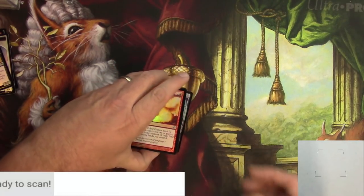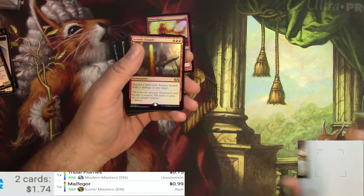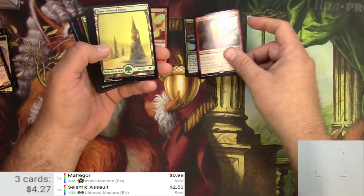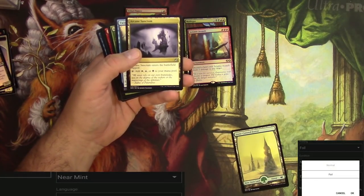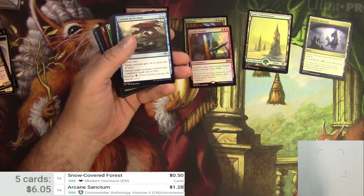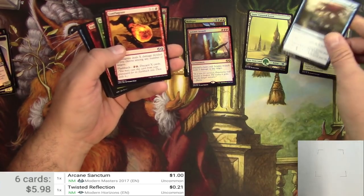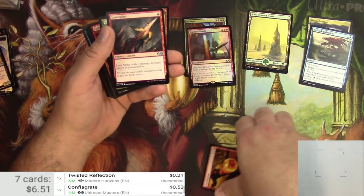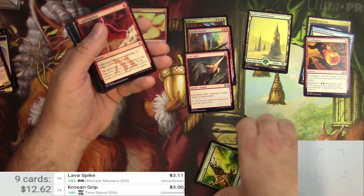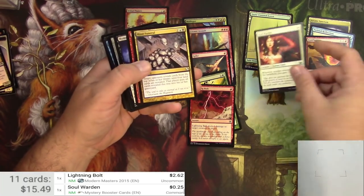Ready to scan — doing the foils first. Tribal Flames — not quite Malfegor — 99 cents. Seismic Assault as a foil — a couple bucks. Switching to non-foil: Snow Covered Forest, Arcane Sanctum — different version — a buck. Twisted Reflection, nope. Conflagrate, Lava Spike — that's good — 3.11. Crosis's Grip, Lightning Bolt — turning out pretty good.